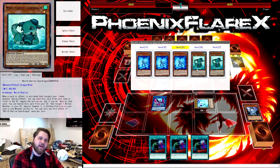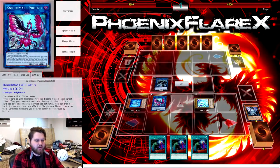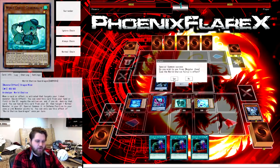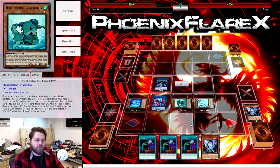We're going to summon Lee the World Chalice Fairy and World Chalice Guard Dragon. Lee is going to go over here, and Guard Dragon is going to go in any one of the remaining zones — it doesn't really matter. Lee is going to trigger its effect to search for another copy of World Legacy World Chalice.